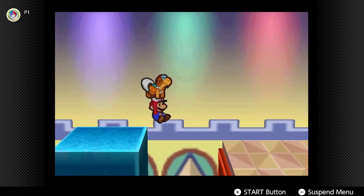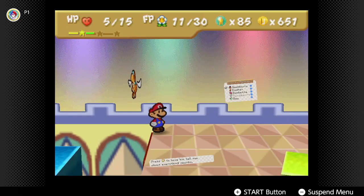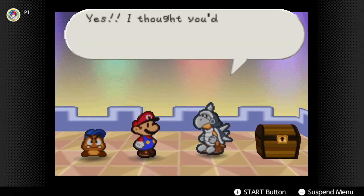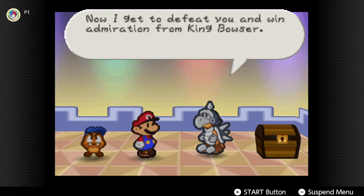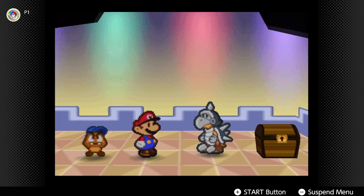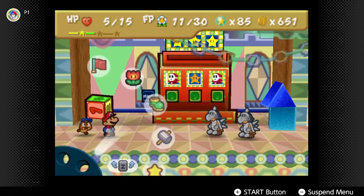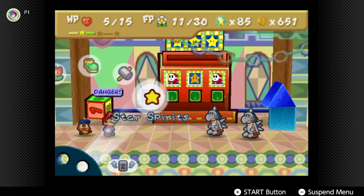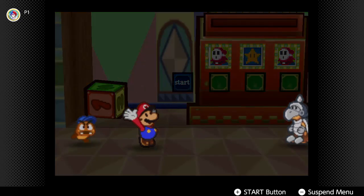When we first start this next fight against the Koopa Patrol, I will use the Refresh. 'I thought you'd come! Now I get to defeat you and win admiration from King Bowser! I'm going to be famous!' No, I don't think you are. Oh, there's two of you. First thing I'm going to use is Refresh to heal myself up.